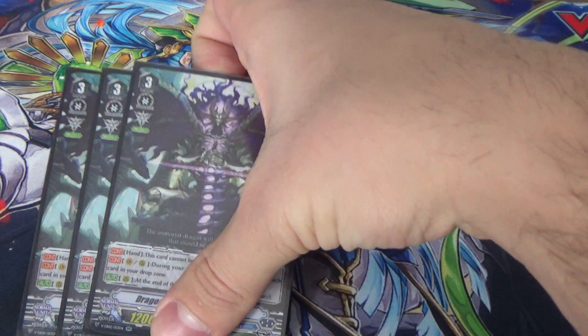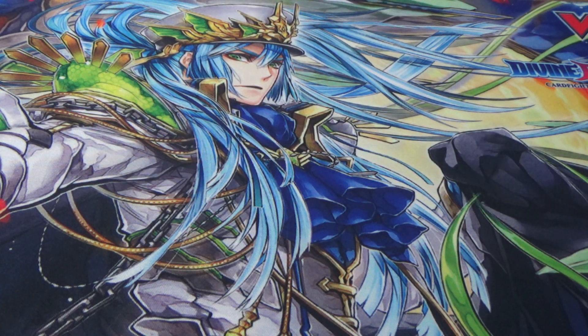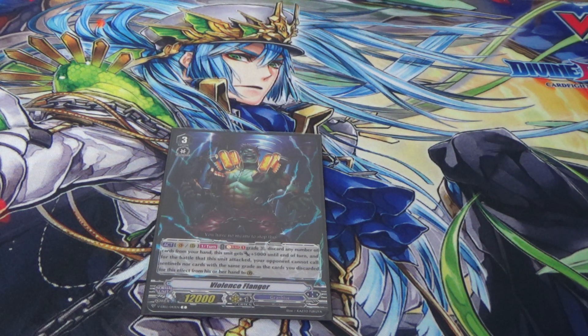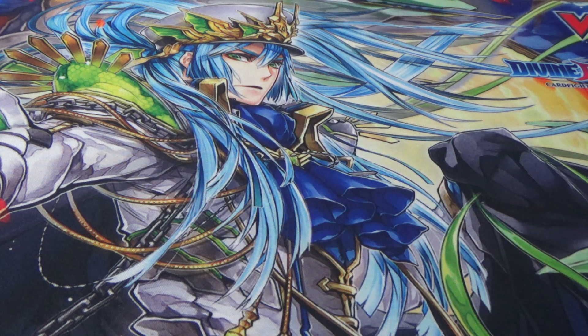We also play one grade 3 that could be useful in some matchups: Violent's Flanger. When you discard a card, whatever grade you discard, the opponent cannot call that grade to the guardian circle. So if you know what grades are in your opponent's hand, you can block those numbers. It's pretty good.